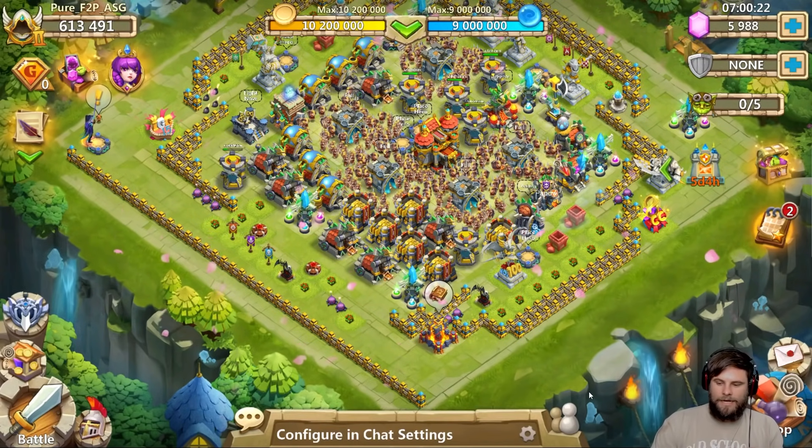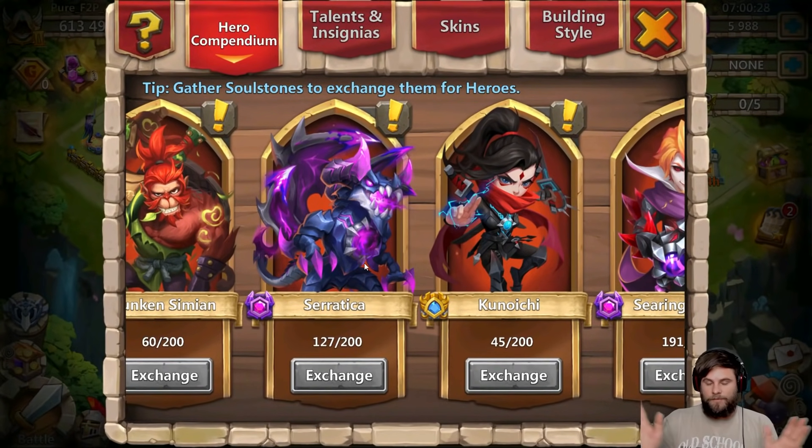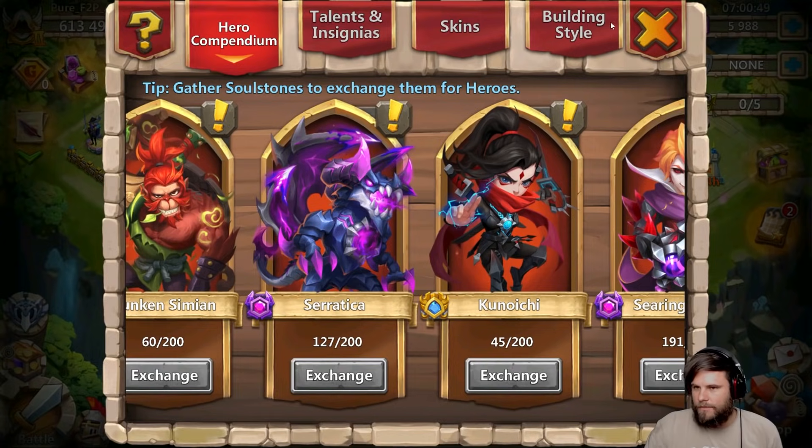The first hero I'm going to mention is one that I do not have yet, and that is Erratica. You can get him as free to play - multiple people as pure free to play have Erratica. You can get him through Floating Isle mostly, with the bags that you're getting.